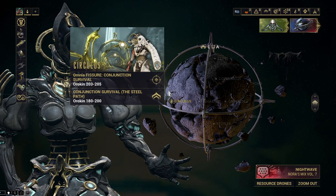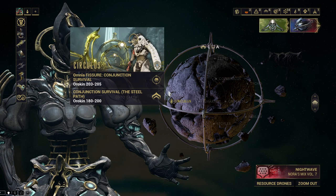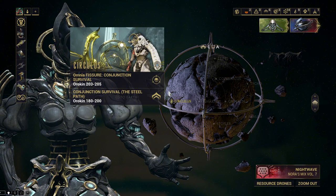However, you can still equip a Sentinel weapon. I went with Burst Laser Prime with Tenacious Bond for a small boost of 1.2 crit multiplier. I'll be testing this on Steel Path Conjunction Survival, which has the highest base enemy level on the Star Chart.